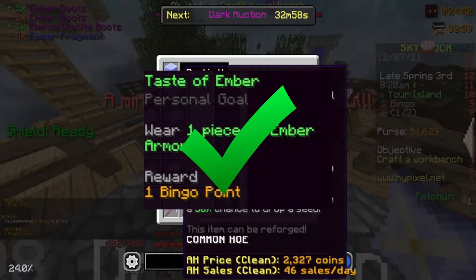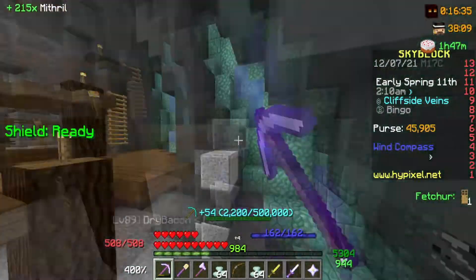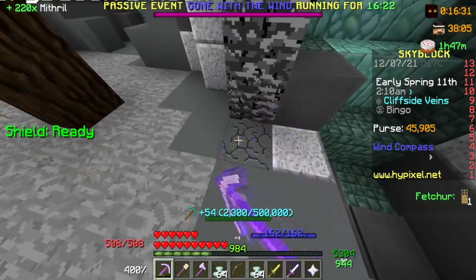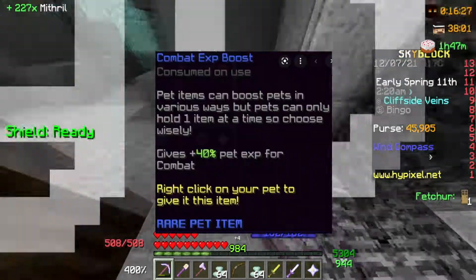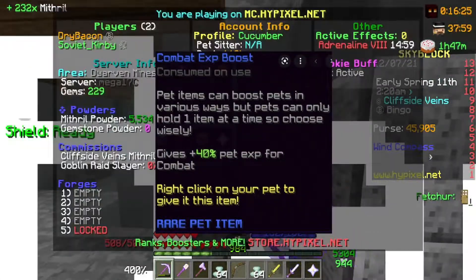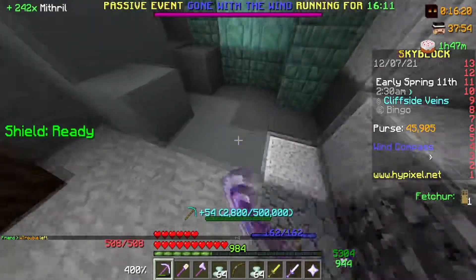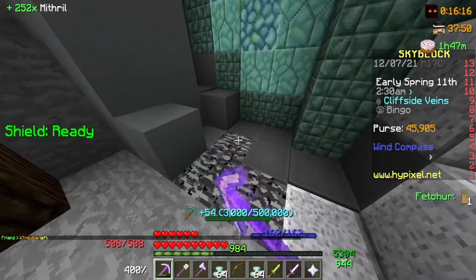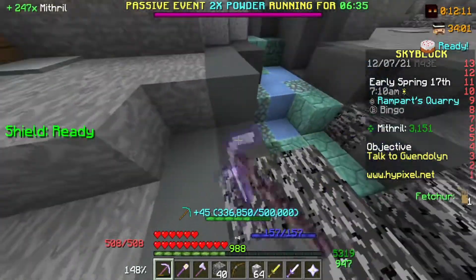We ran into a problem — my rock pet was not even close to level 100, so I decided to grind out a ton of commissions. Remember that titanium pickaxe I bought earlier? Yeah, that was a mistake. I should have instead invested that into a 40% mining exp boost, as that would have made it a lot faster to level my rock pet. Thankfully, I was able to sell a ton of stuff and ended up buying that boost to increase the exp gain on my rock. It was very late — I got my rock pet to level 96 before I was so exhausted I went to bed, and we still had 4 challenges left with only 1 day remaining.